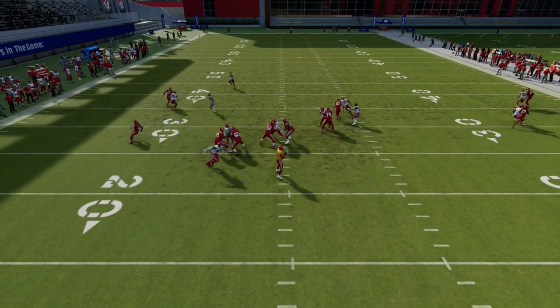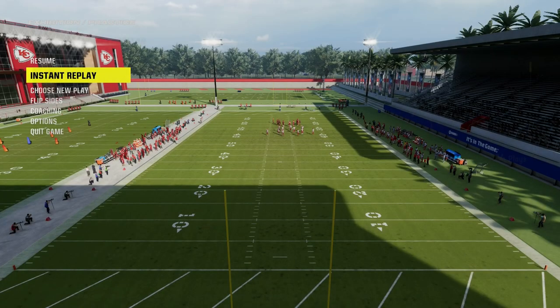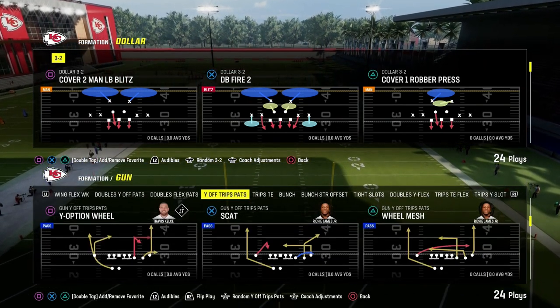In this video, I'm going to show you a really nice little four-man loop concept out of the Dollar 3-2. What's good, YouTube? My name is Cody. I want to welcome you here to the channel. We're going to bring you a really cool little blitzing concept out of the Dollar 3-2. It's really a passive pressure.